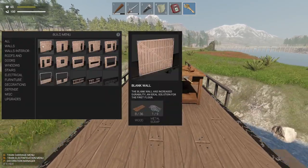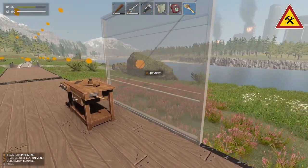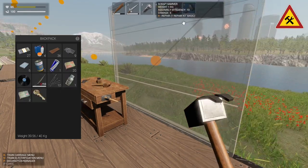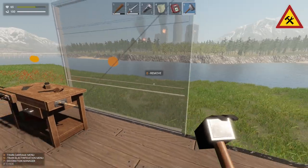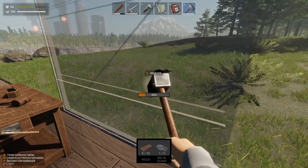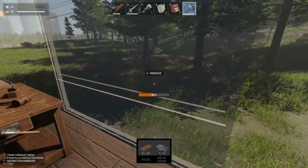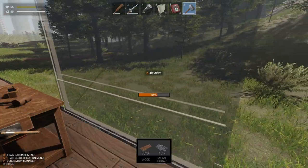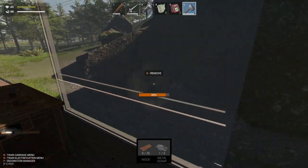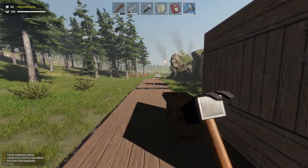Let's build a wall, shall we? Not going to be much, but let's just build a wall and then I can put a wall-mounted cupboard on it and then I've got some storage. It's not much, but it's a start. And we're just going to continue on our journey until we find the next location. Everything's in flames back there. I really like the graphics on this one as well — it's nice.